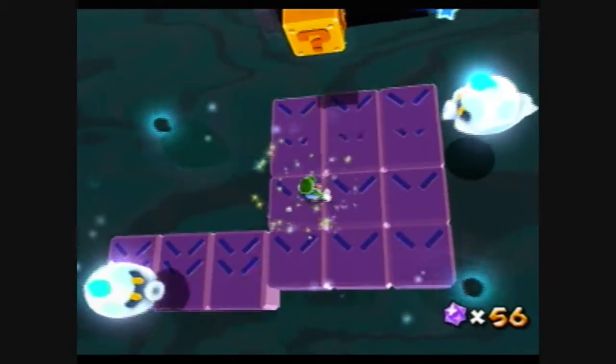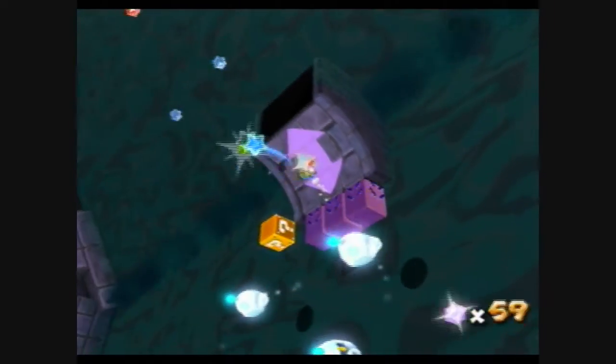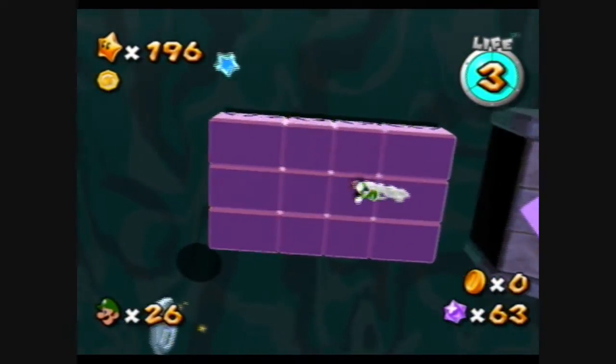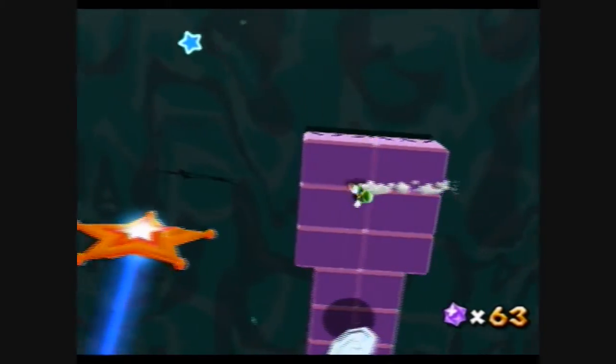I wonder what those lines on the blocks are supposed to be. Are those supposed to be angry eyes or are they just lines? I think they might be just lines.